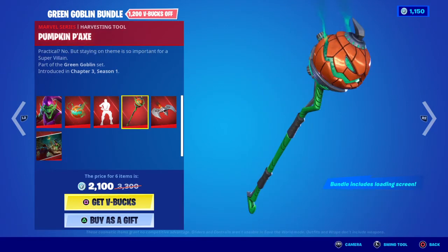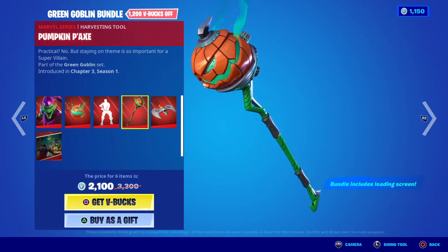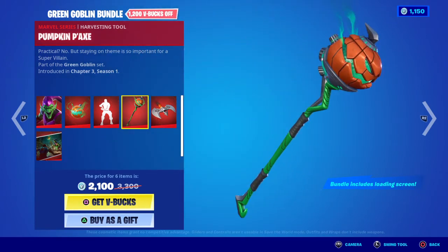Moving on to the harvesting tool, we have the Pumpkin Axe. Practical? No. But staying on theme is so important for a super villain. As I said, it's not practical, but staying on theme is pretty much what you have to do as a super villain — even with the pumpkins. You can't call yourself Green Goblin if you're not about pumpkin or Goblin-themed stuff.